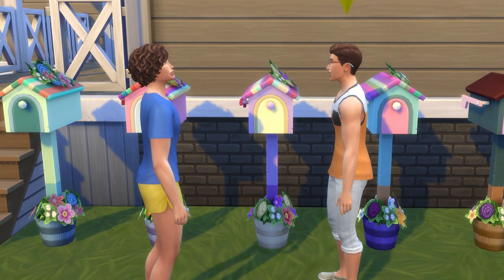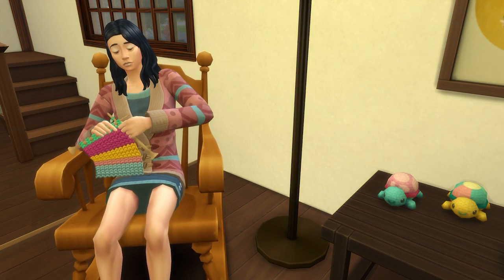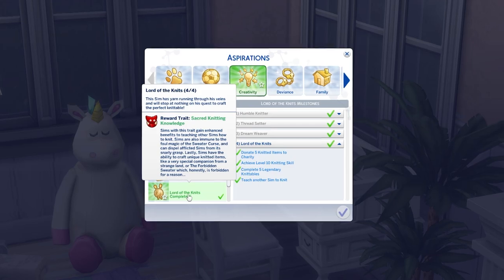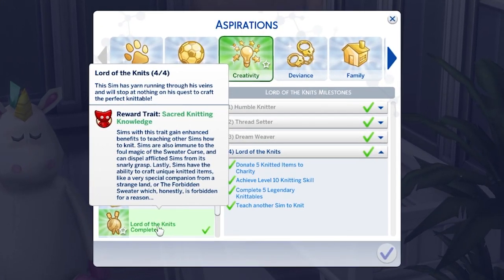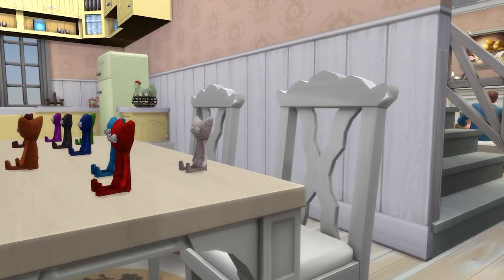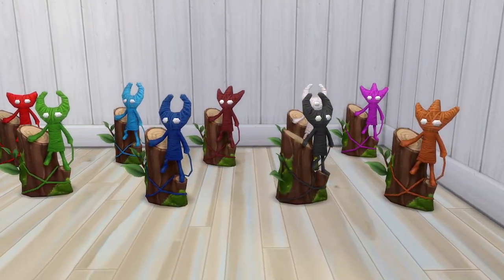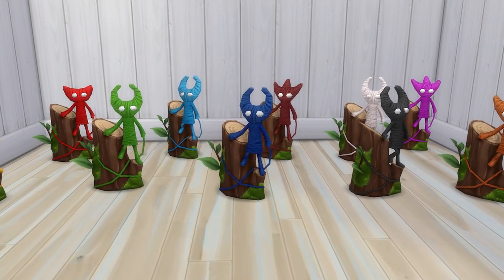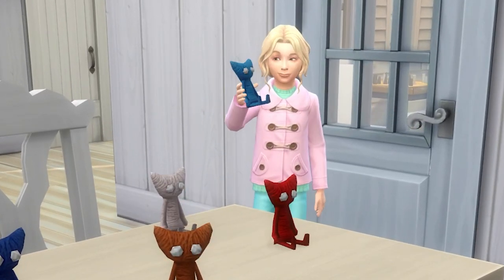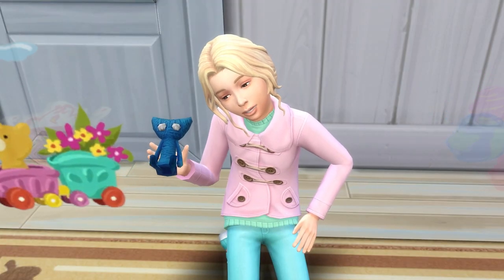Nifty Knitting also brings with it the Lord of the Knits aspiration, and completing this gives your Sim the Sacred Knitting Knowledge reward trait, which has some powerful perks. You'll now be able to make yarny toys and yarny sculptures, which you might be familiar with if you've ever played Unravel. The yarny toy is adorable and can be played with the same way that bears and Lil' Grim can.